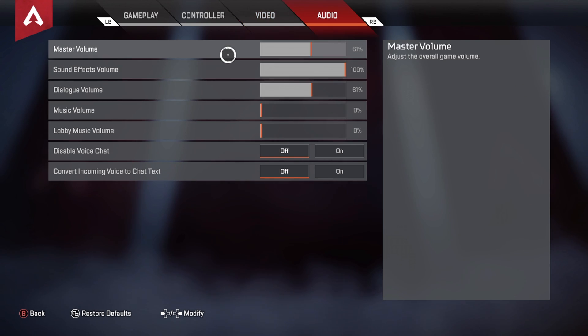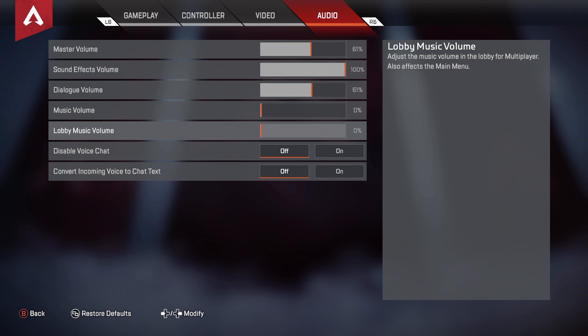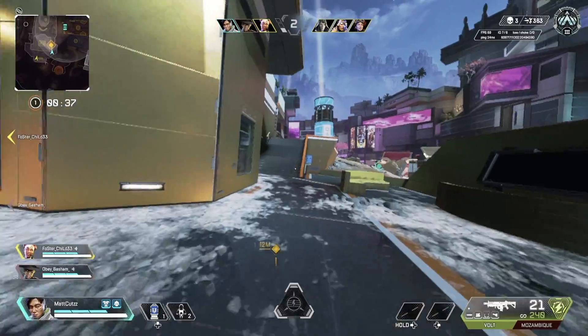FOV ability scaling is enabled. Sprint view shake is minimal. For volume it's personal preference, but I have master at 61, sound effects at 100, dialogue at 61, and I turn the music off — I don't really care about that. And yeah, that was the settings video.